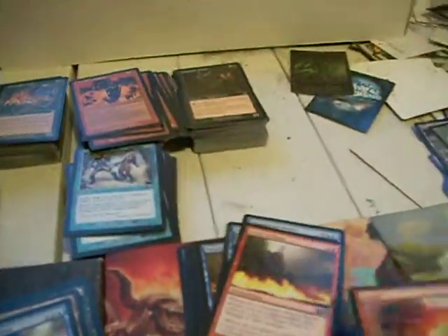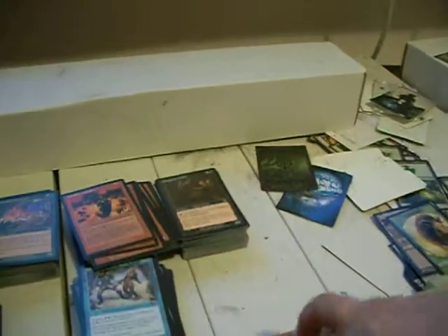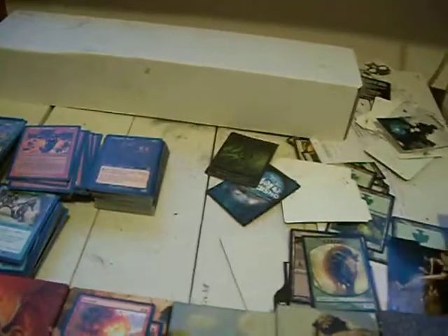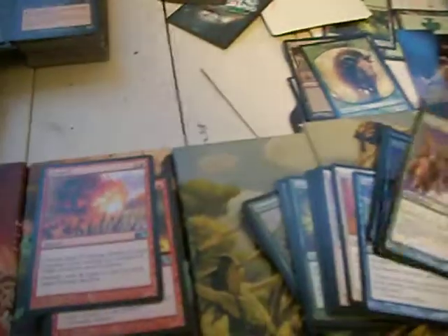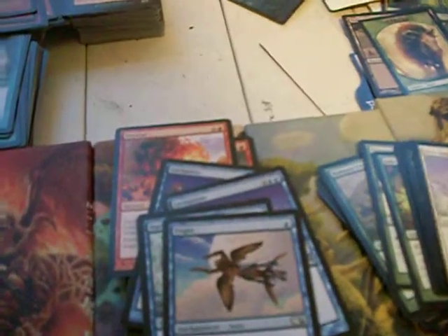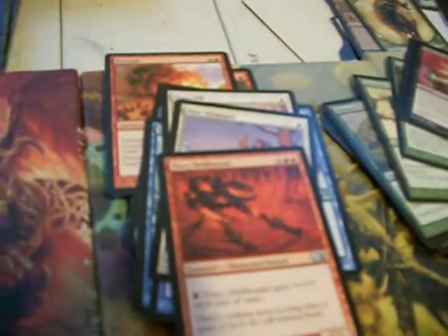Sideboard: a couple of times I had a Circle of Flame and a Fireball. The one time I used Circle of Flame, my opponent had a token generator and it never came up while Circle of Flame was on board, but it did stop those 3/1 hexproof wolves — stopped them dead in their tracks. I also had a couple of Levitations that were just last picks, Harbor Serpent, Flight — nothing spectacular. I just couldn't justify running any of that stuff.